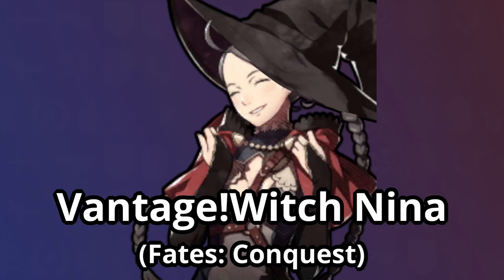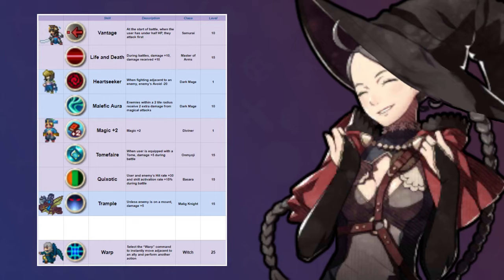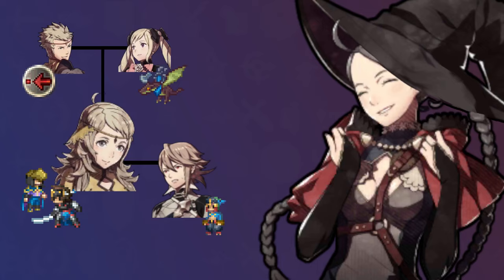First up is Vantage Witch Nina from Fates Conquest. Vantage Sorcerers are a popular build that stacks enough magical damage to be able to OKO enemies, always striking first with Vantage. There's a restriction in which units can even pull this off though, coming from needing a high magic stat and access to at least the Dark Mage and Samurai classes, with Diviner and/or Wyvern Rider being appreciated for further damage stacking. Ophelia is the face of the build, having access to all of these traits with smart pairings, but I think it's interesting to consider what other options exist, which leads me to Nina.